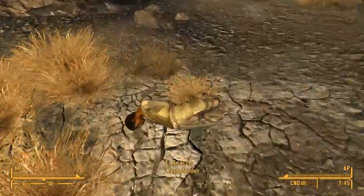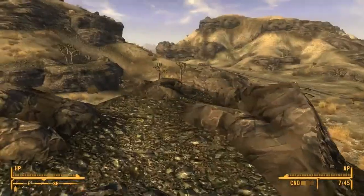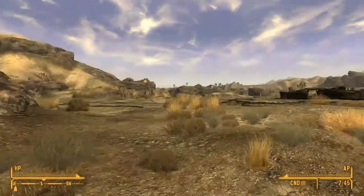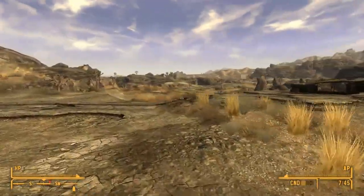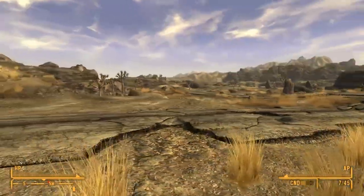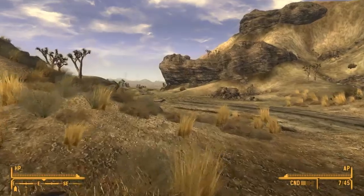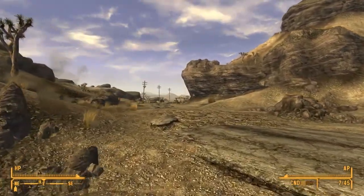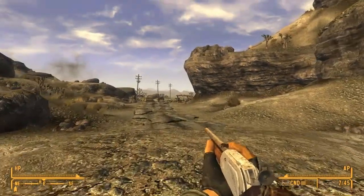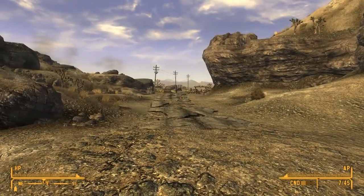I don't want to rush through the main quest, so I'm just going to explore a bit and see if I can find anything interesting. I've got Boone and Eddie behind me. I believe there's something at the end of this road. I'm on my lookout because I don't want to run into anything dangerous. If there's NCR around here I'm screwed — I'm just going to have to kill them and Boone's going to leave me.